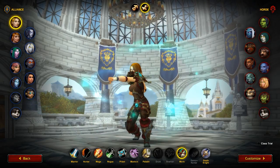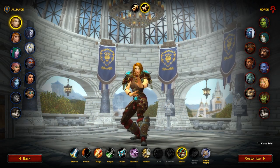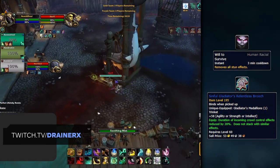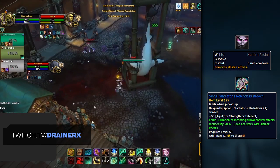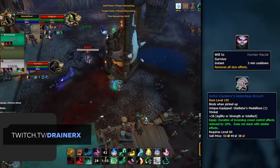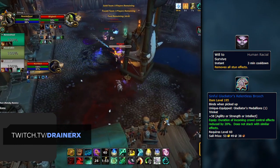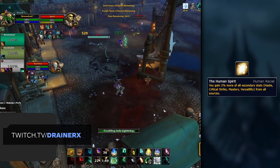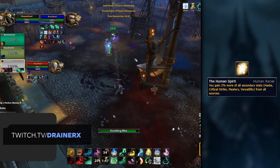It shouldn't be a surprise that Humans continue to be the standout pick for Alliance, given that you're able to play with Relentless while still having a way to break out of stuns, something that no other race can do. This can be crucial when facing classes that have plenty of easy to land and consistent CC for you, usually against Mages, Warlocks, and Hunters. The Human Spirit is then a great added bonus for the additional secondary stats.